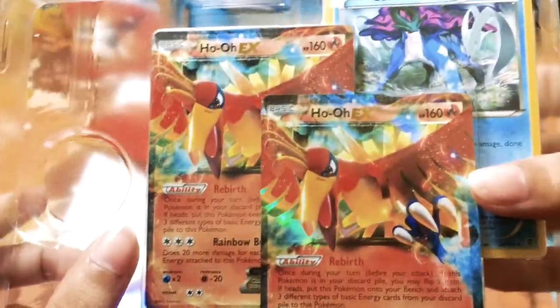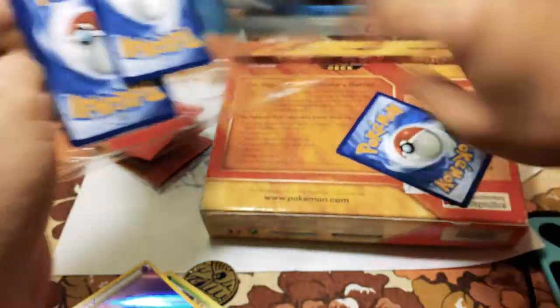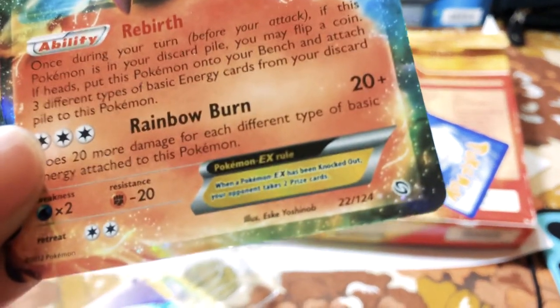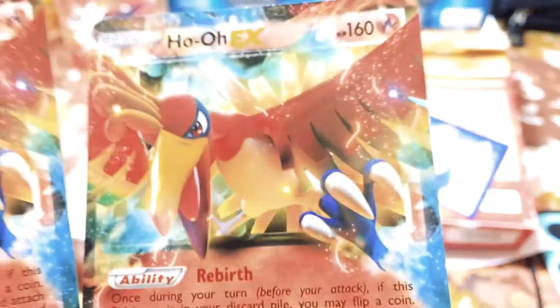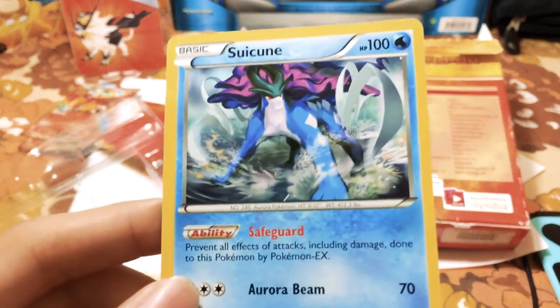And for the main event, we have here two Ho-Oh GX cards. Let's check that real close. There you go — this is two Ho-Oh, nothing special. It is from a set. Looks nice. And then we have here a Suicune card. Nothing special about it.